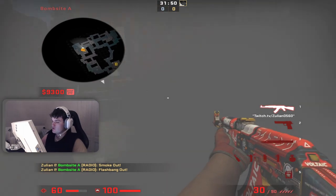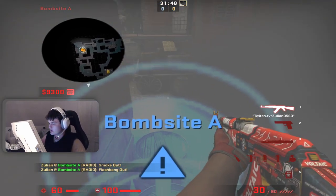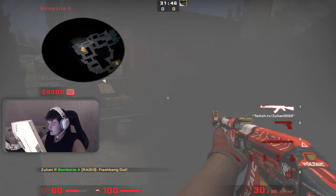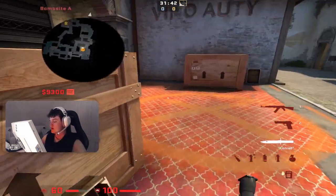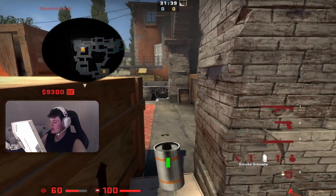And then afterwards, you jump on top of this barrel, clearing in front of you. You can see in front of this haystack thing. And then you can just shift forward, and it will be a one-way smoke all the time.